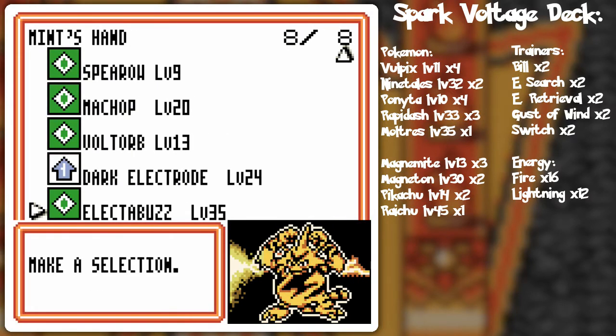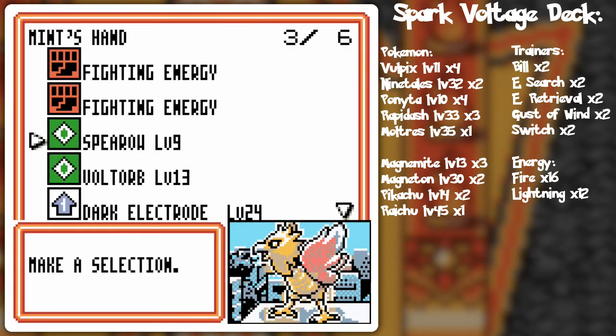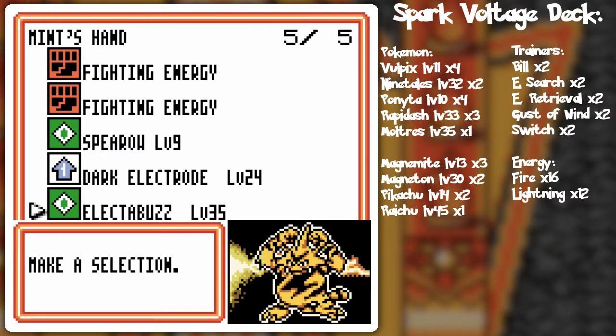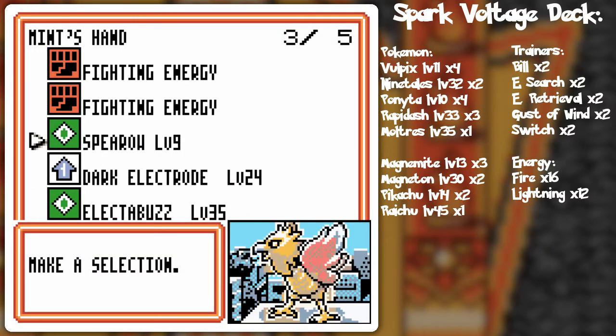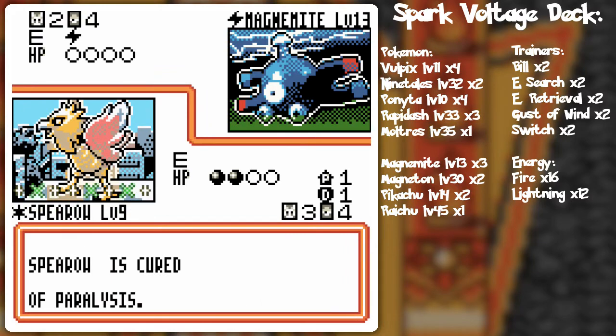I got an idea of what I want to do here — don't play flying Pokemon. I'll save the other Electabuzz since I already have one out, and play it on the Machop for the KO on the next turn.